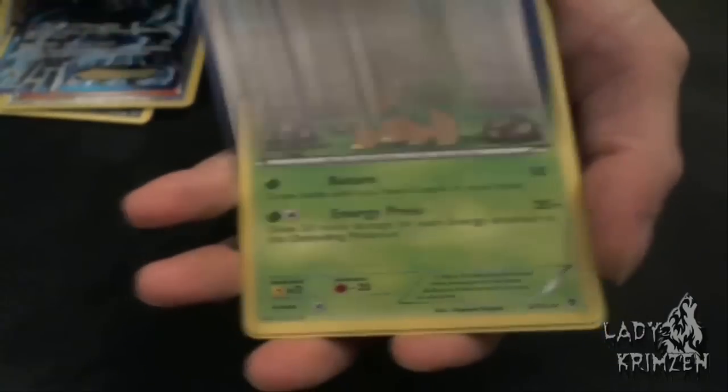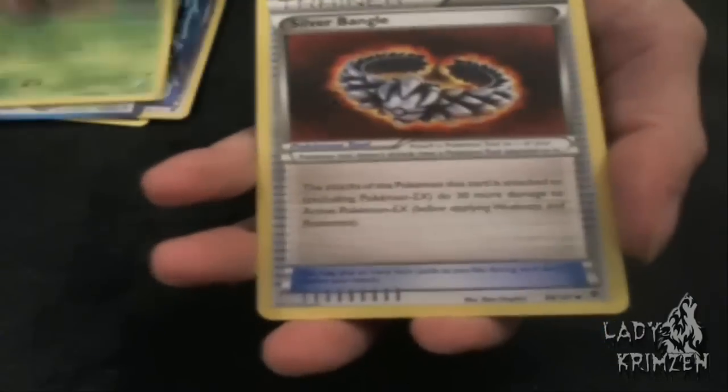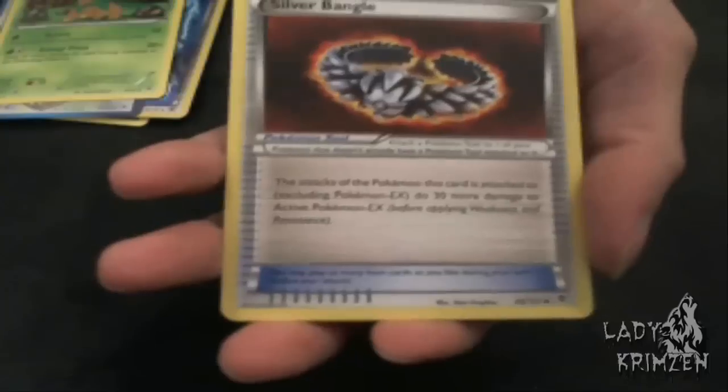Next up is Ursaring. We've got Tropius, and we've got Silver Bangle, which is just OP, especially in a Tropius-ish deck. And that's all for that one. I definitely was not expecting an EX card, especially a full art — so that was awesome. That's definitely going in a Top Loader actually, because these bend quite easily and it's annoying.